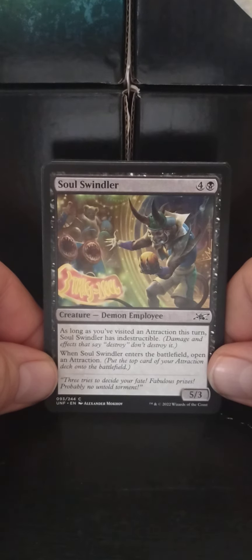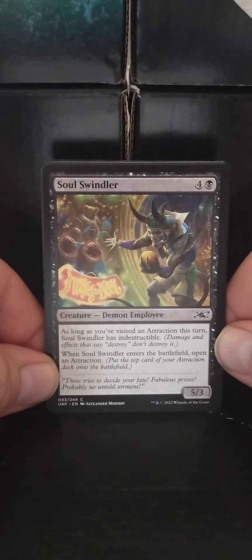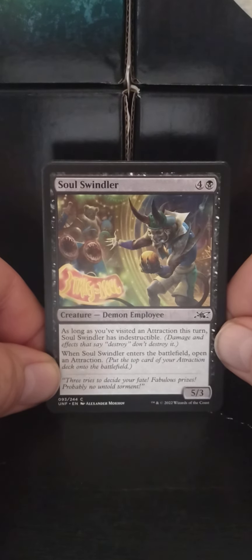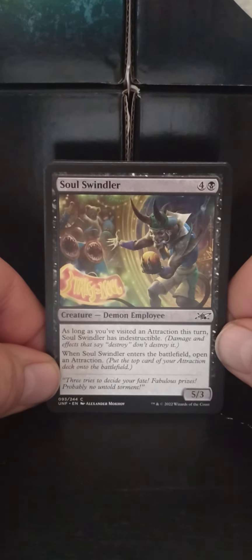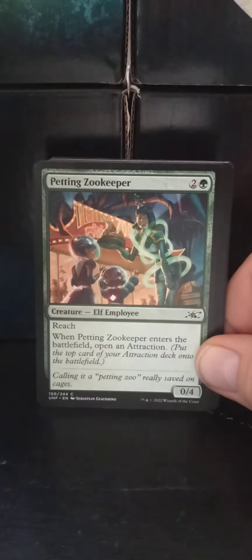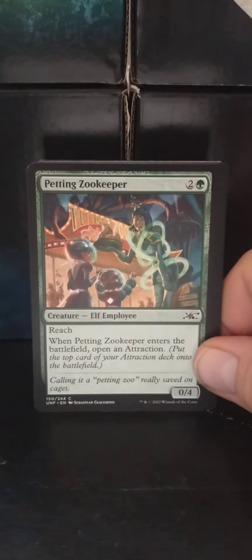Soul Swindler. A four-black Demon Employee with 5/3. As long as you've visited an attraction this turn, Soul Swindler has Indestructible — reminder text: damage and effects that say destroy don't destroy it. When Soul Swindler enters the battlefield, open an attraction. It's actually pretty nasty for an attractions deck.